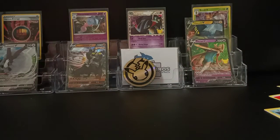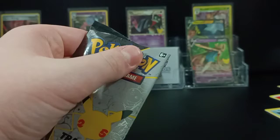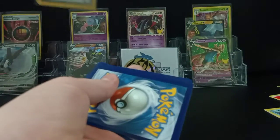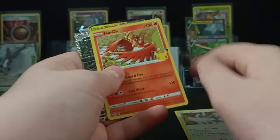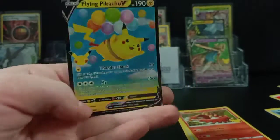Onto the second Celebrations pack — if I can get it open. Nope, I need scissors. And the four cards are Lugia, Ho-Oh, Zekrom — that's a really cool card — and Flying Pikachu. That is my favorite card. Flying Pikachu. Just amazing.